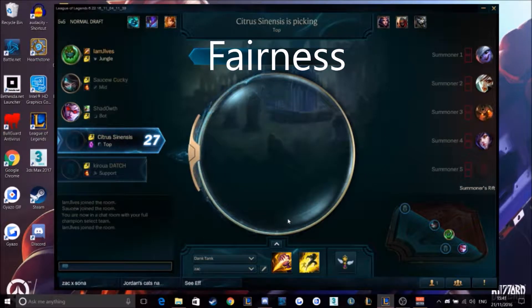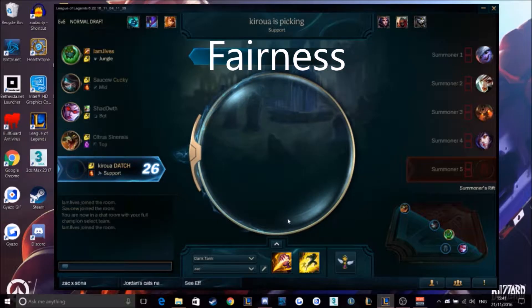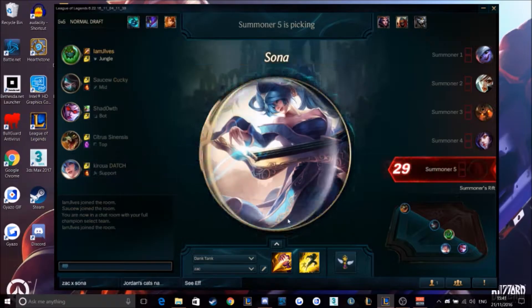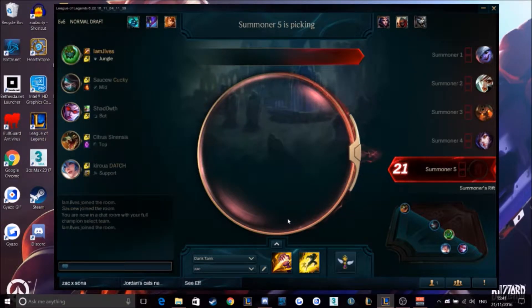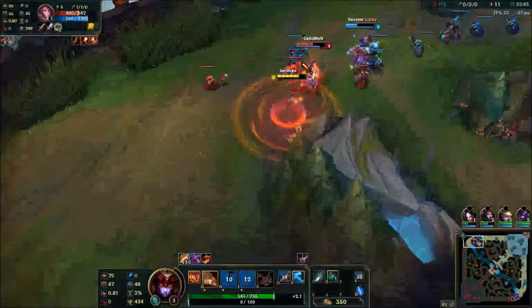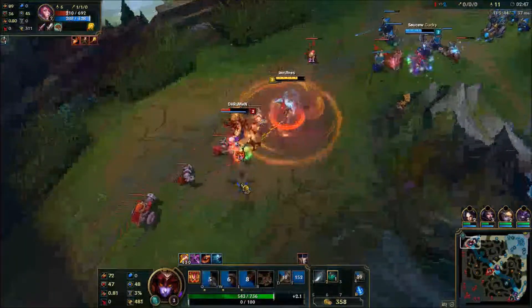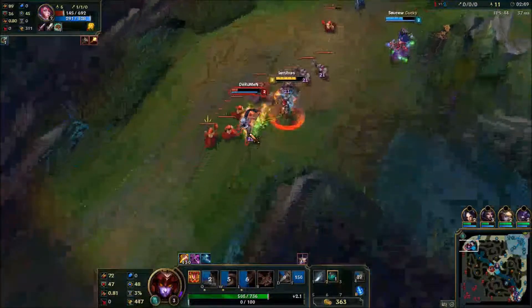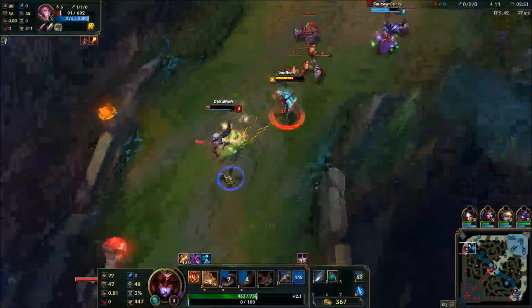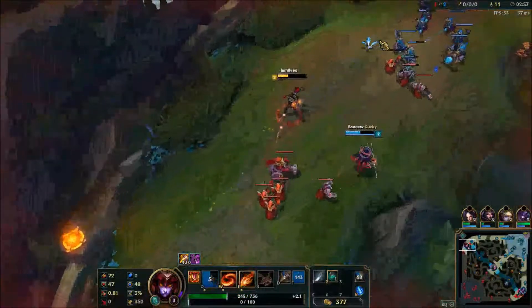League of Legends is a good example as it uses what the developers call counterplay. This is when a character is given a specific weakness that the enemy can use to their advantage in order to beat the character. For example, Shyvana has very high mobility and once nearing an enemy they have difficulty escaping her. However, she has trouble getting towards the enemy in the first place, meaning ranged characters beat her well as they can use their range to keep away from her.